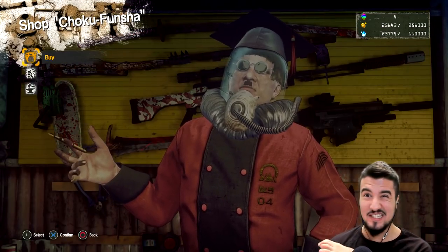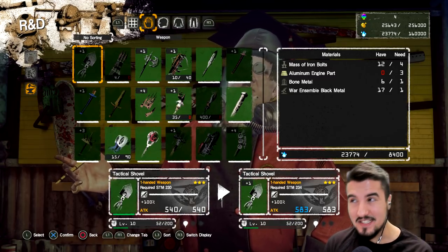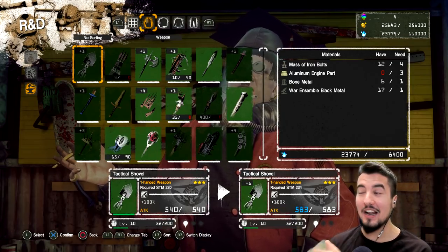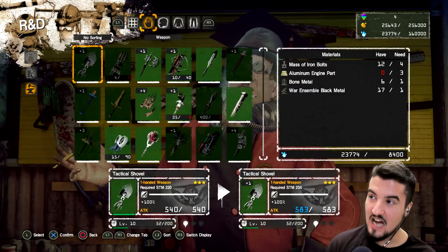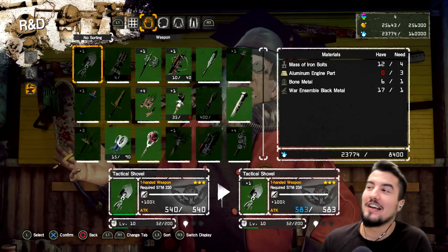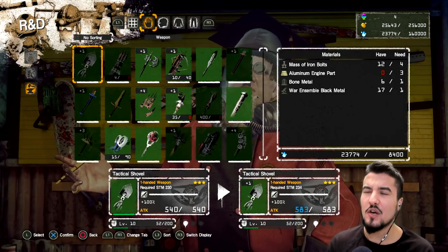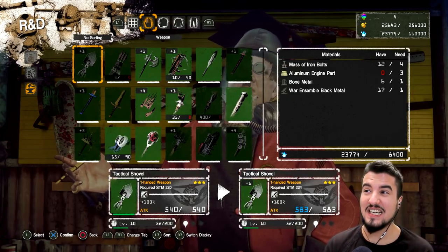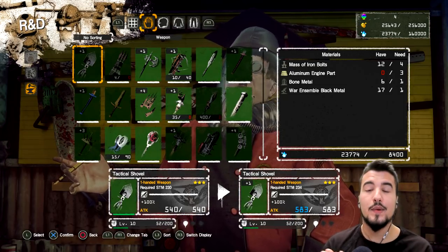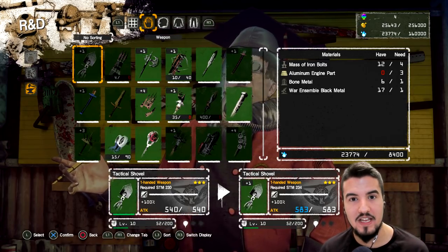Is this weapon even worth it in terms of resource drain? It depends on what you think and what you're willing to do. It requires four massive iron and bolts — that's a bit of steel metal for every iteration. Aluminum engine parts: three — again, a lot. Bone metal: just one. War assembly: only one. So it doesn't ask for special metals like red metal, black metal, or bone scratch. Instead, it goes really heavy in base resources. Personally, I find it easier to farm war assembly and bone metal rather than engine parts and massive iron. It also costs 8,000 spolithium.